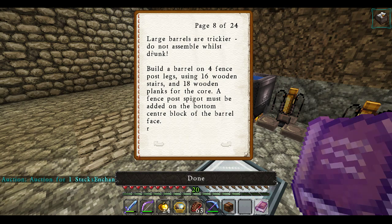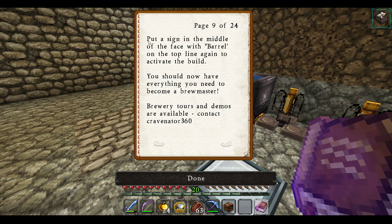Large barrels are trickier — do not assemble while drunk. Build a barrel on four fence post legs. Use 16 wooden stairs and 18 wooden planks for the core. A fence post spigot must be added in the bottom center block of the barrel face. Put a sign in the middle of the barrel with 'barrel' on top of the line again. You should now have everything you need to become a brewmaster. Brewery tours and demos available — contact Cravenator360.